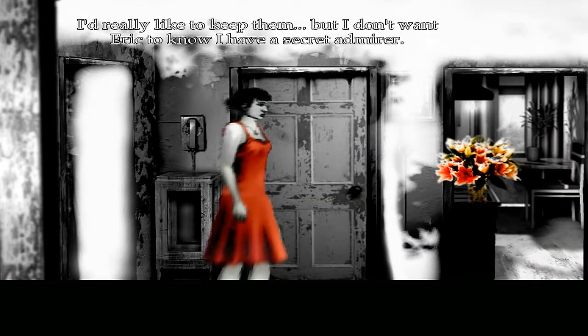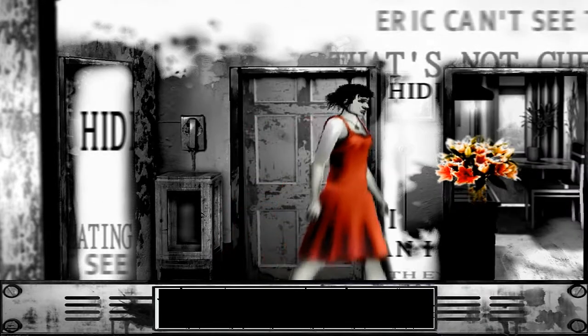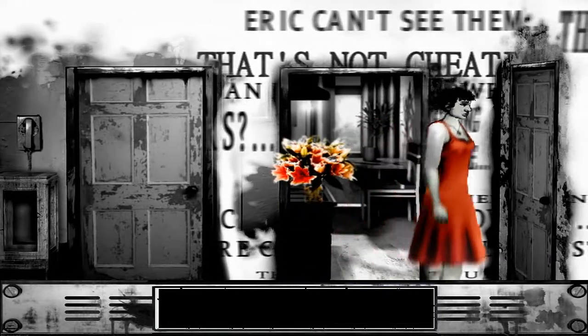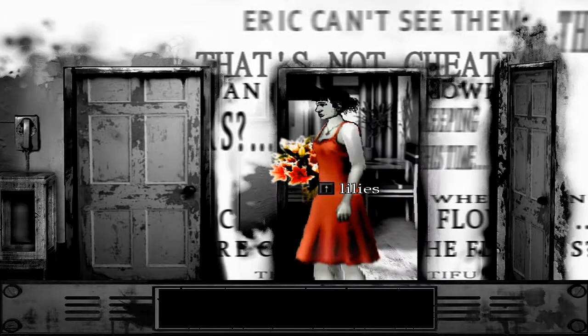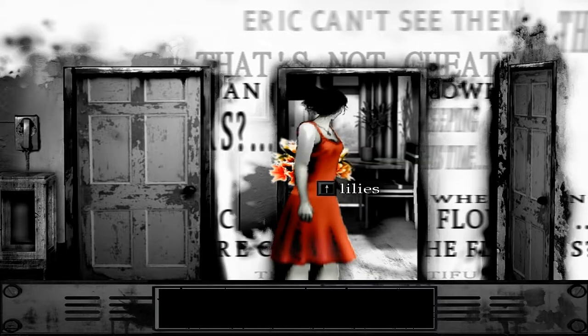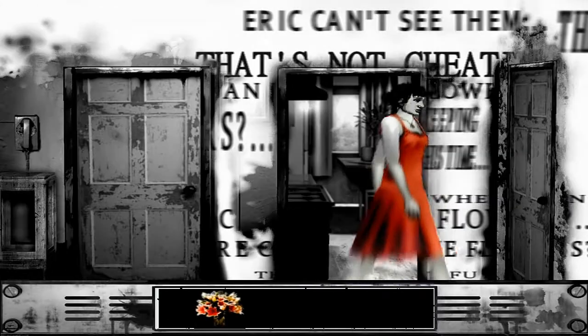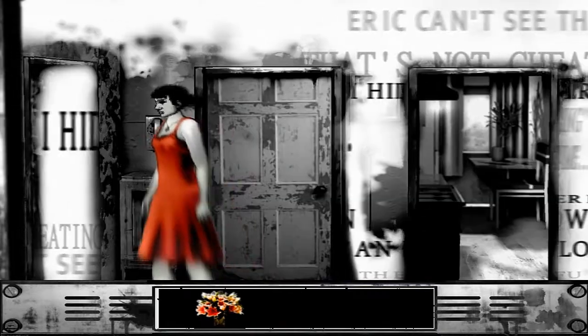I guess I should do something about these flowers. I'd really like to keep them but I don't want Eric to know I have a secret admirer. Eric can't see — well that's not cheating. Okay, they're beautiful. This is weird — I guess it's going to be the eventual story of how Susan was either raped or cheated on Eric, one of the two. No idea which one it's going to be, but it's probably one of the two.